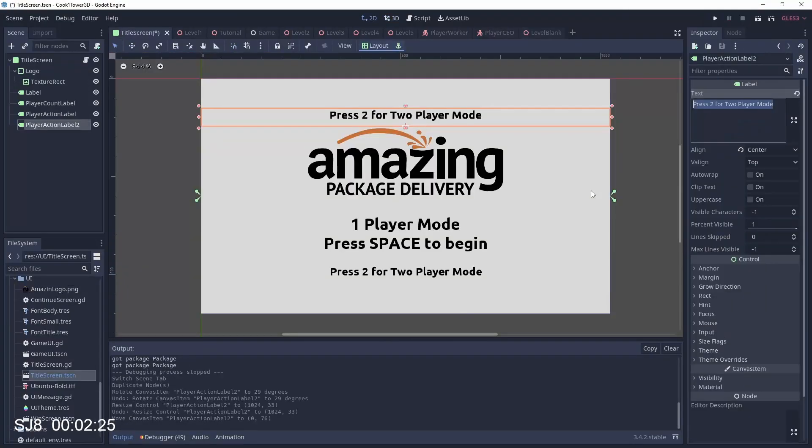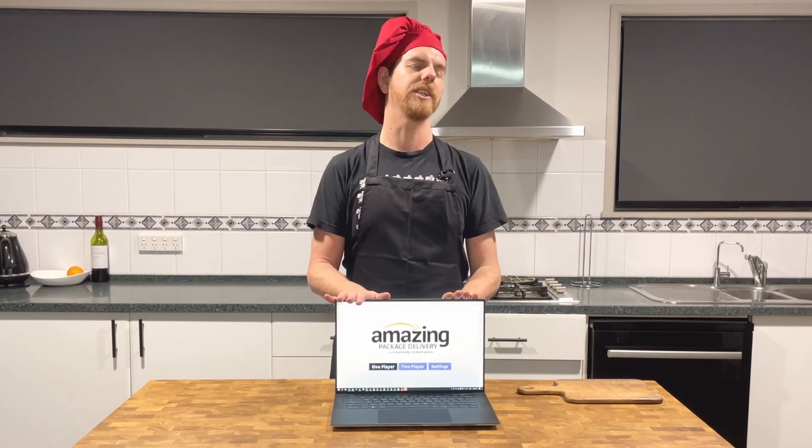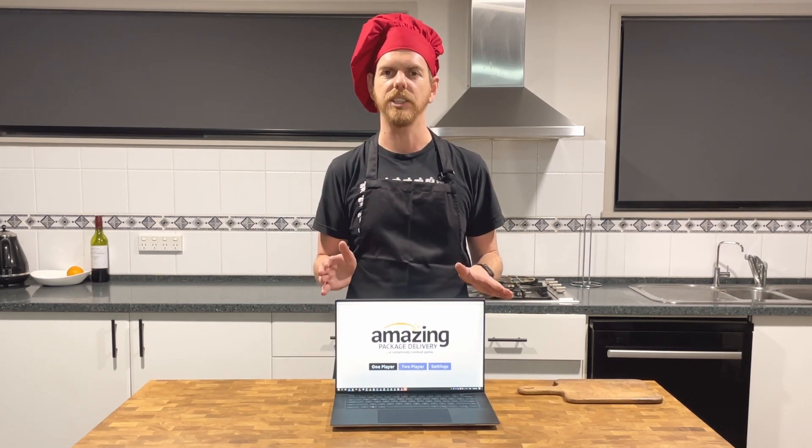We add the two-player mode to the start screen, create a warehouse worker texture for the second player with a hat, and there are the two players side by side. Change the background color, put in the title credits, and done. Our very first Completely Cooked Game: Amazing Package Delivery. Meal preparation time: seven hours and 57 minutes — just under eight hours.